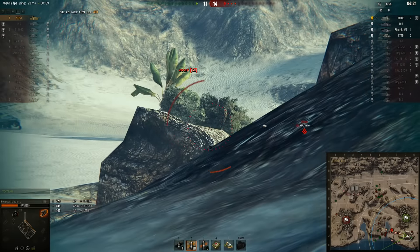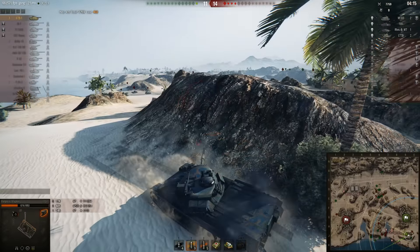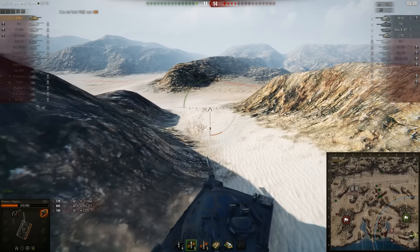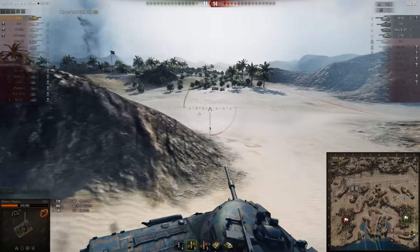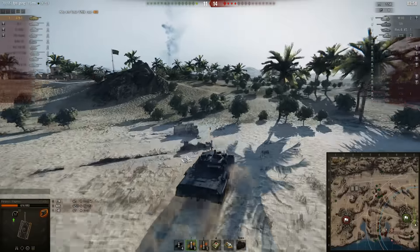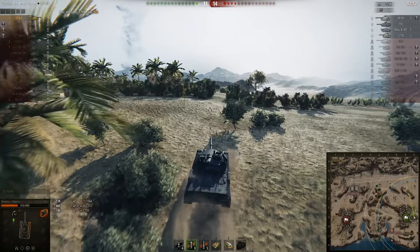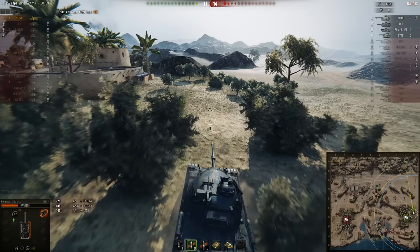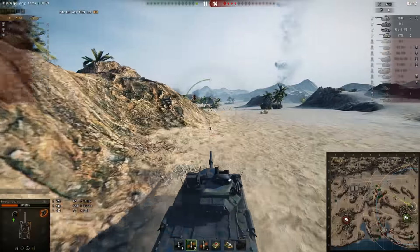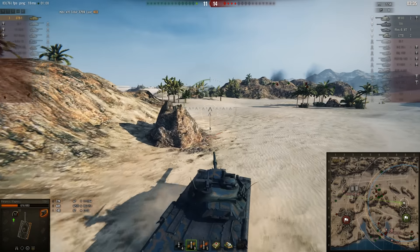There's an M103 there as well. If that T95 gets close it's gonna be a little bit nasty. We still have the Borsig that can come from the C line there. Magnus is actually running away from that position — good decision. I don't know where the LTTB is; he might be coming with the Borsig from the C line. Magnus right now is going to flank, maybe catching that T95 from the side and shooting him. The T95 is not that fast so Magnus should be able to put another shot into him.